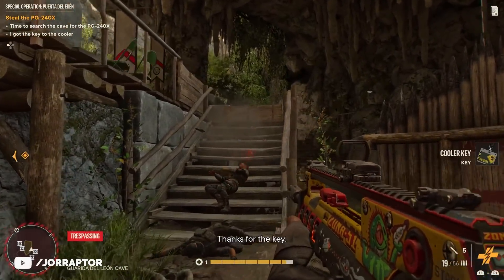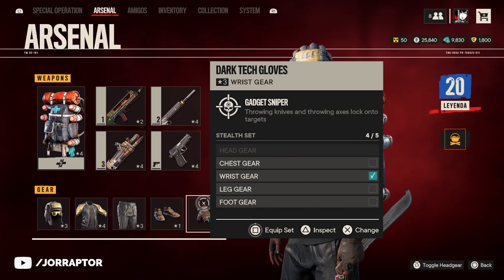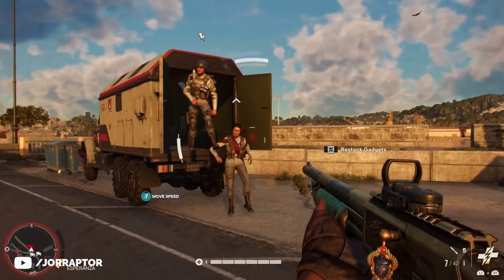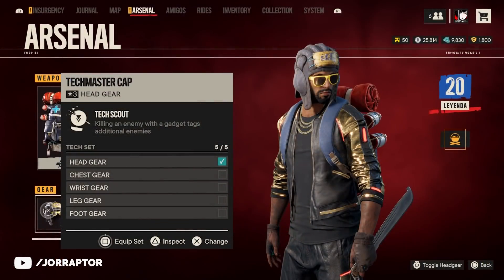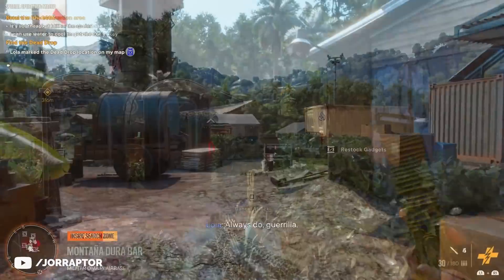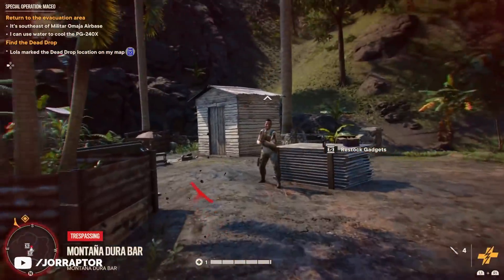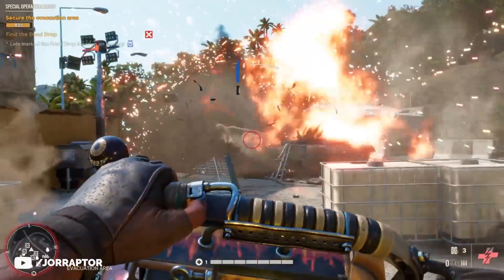You can enhance this even more with the Dark Tech Gloves, which you can get at arms dealers, because then the throwing knives and axes lock onto targets so you can kill them way easier. If you want to go full gadget run, totally use the Tech Master Cap too, because killing an enemy with a gadget will attack nearby enemies. You can see Dennis do a gadget-only spec ops run here, which is surprisingly good with this build - he took out the tank with the Pyro Techno at the end, although an EMP grenade would have worked too.